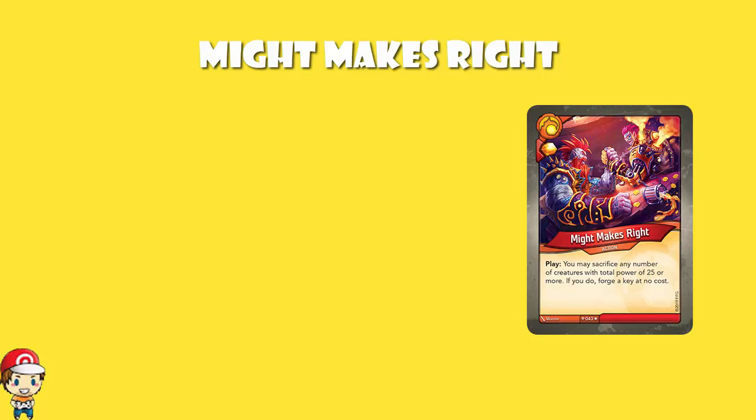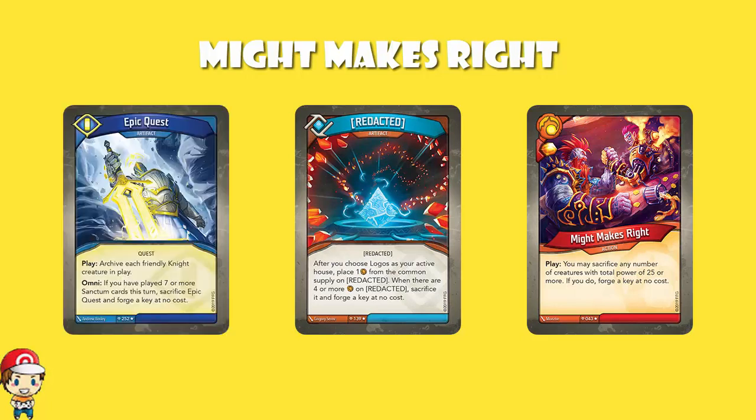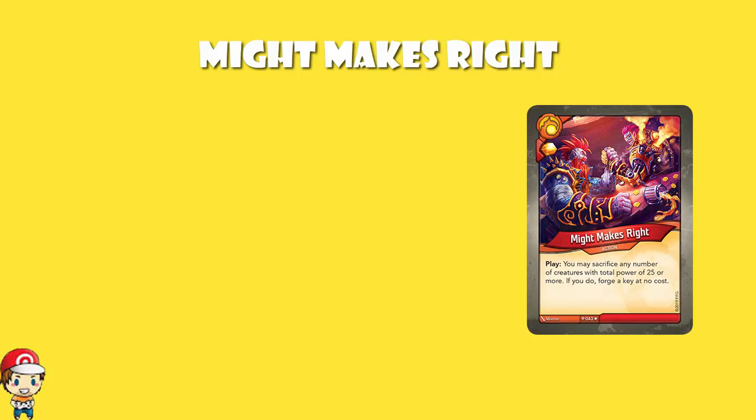I don't know if this is necessarily better than something like Triumph, and I don't think it's late enough in the lifespan of Worlds Collide to really make that decision. I do feel confident it's better than Redacted and Epic Quest. Epic Quest seems like it might work, but Sanctum really weren't a particularly good or loved house back in Call of the Archons, which I think really did hurt it quite a bit. I've seen Might Makes Right go off in competitive games at Vault Tours — it seems so uniquely brilliantly suited to Brobnar and the big creatures.